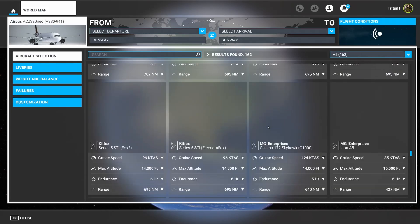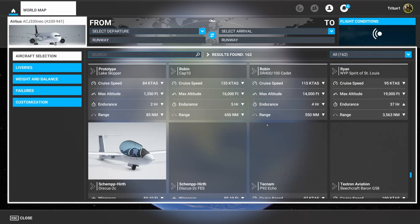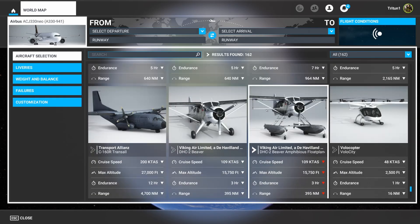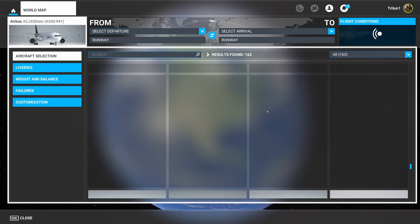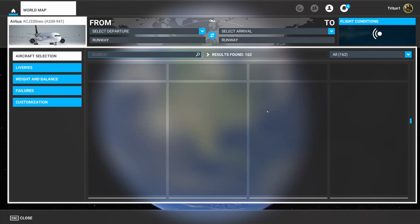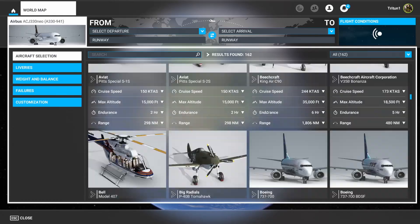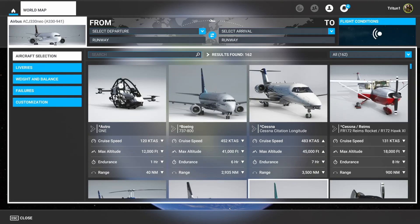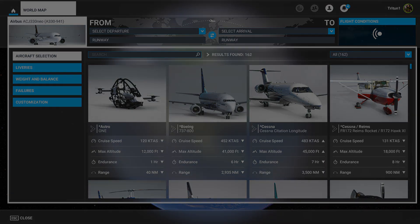It definitely makes it easier to select your aircraft versus scrolling over and over again. Great job to the developer — really appreciate the effort. This is very simple and yet a very welcome addition to the simulator. It will make things much easier, especially in virtual reality, so you don't have to try to use the search window while in VR. As always, leave your comments and thoughts down below. Stay safe and healthy, and I'll see you guys in the next one.